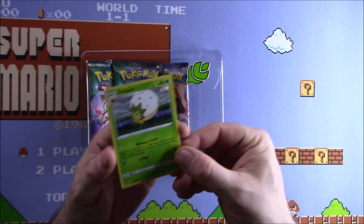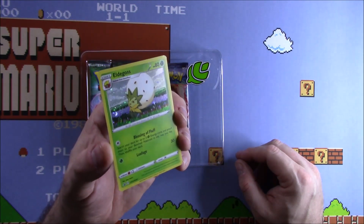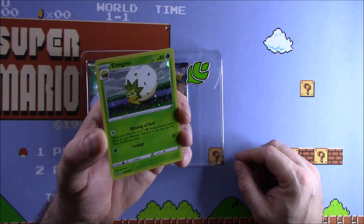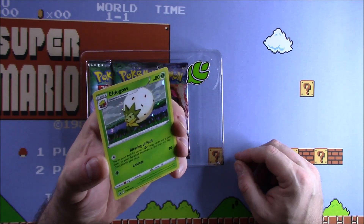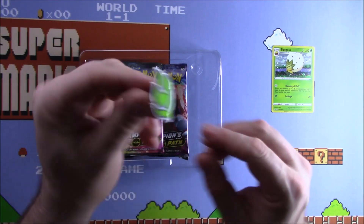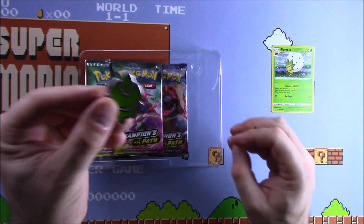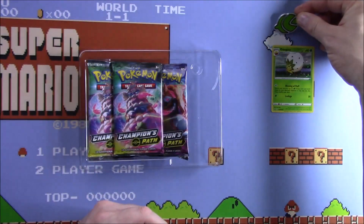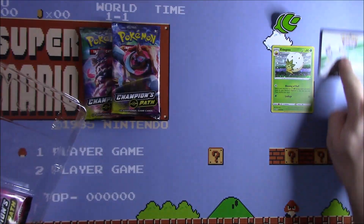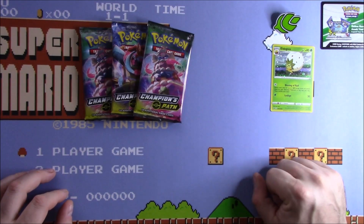You get a lovely promo holofoil Eldegoss with the Blessing of Fluff attack, which is really cool — accelerate energy to your benched Pokemon. Very nice, with a sort of cosmic-y background. You also get a pin badge for the gym badge, fairly high quality enamelled badge. And you get three packs of Champions Path and a code card. I'll save the code card as these are technically not mine.